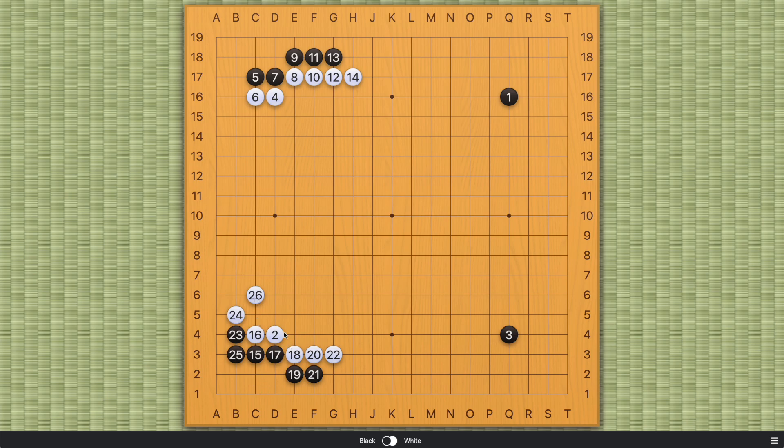We can even play this out on the lower right for comparison — the same thing is that black takes the corner and white takes the wall. But the difference is that on the lower left here, black is completely alive — 100%, you don't have to worry about it anymore. And white's wall is also much stronger. But on the upper left, that's not what it is — it's still a little bit unsettled.